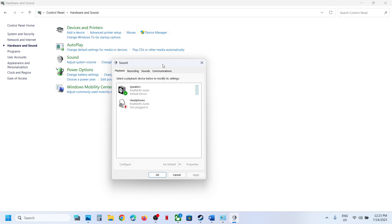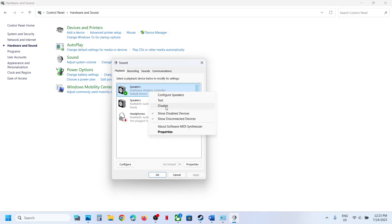Once you connect the controller, you can see your controller — 'DualSense Wireless Controller' — listed here. Right-click on it and click Enable. If it is disabled, right-click and click Enable. Once DualSense is enabled, right-click again and click 'Configure Speakers.'